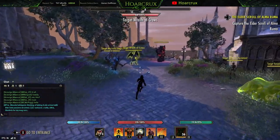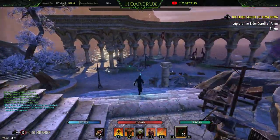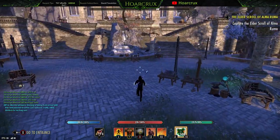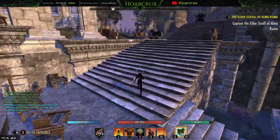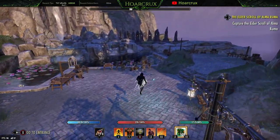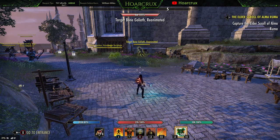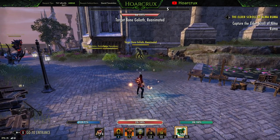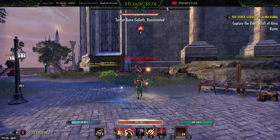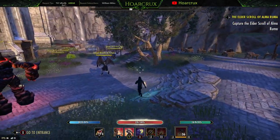Now for the actual combo. The trick is lining it up on someone — heavy attacks in this game are super wonky with Destro staves, sometimes missing even when you're right on target, and they can be roll dodged, cloaked, or blocked. Here's the basic sequence: have Channeled Acceleration and buffs up, pop Molten Armaments, pop Corrosive Armor, light attack, light attack, front bar, Flame Reach, hold down heavy attack, and while it's in the air cast Inner Light to apply Empower. On the target dummy this hits for around 60k, and with the reaper buffs you can actually hit for 117k on a heavy attack.